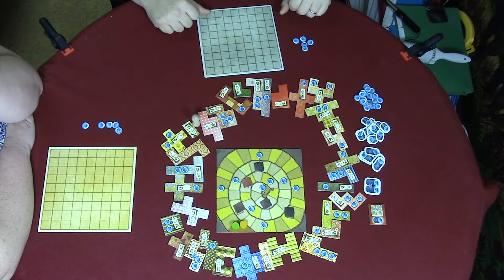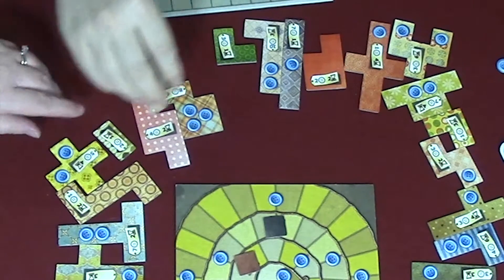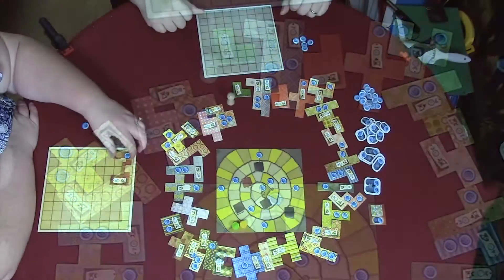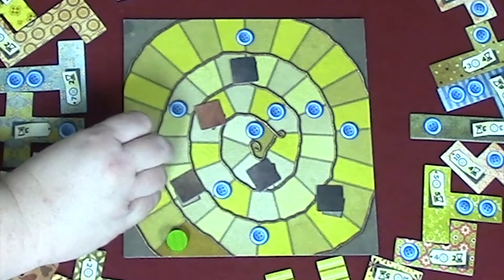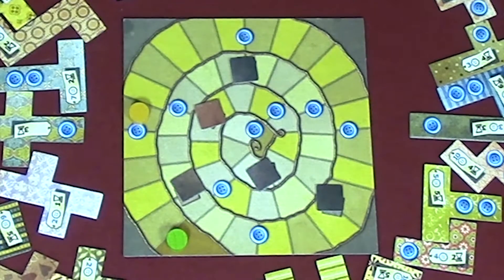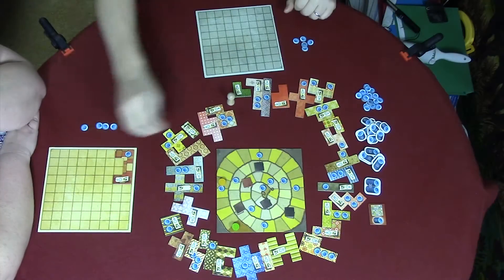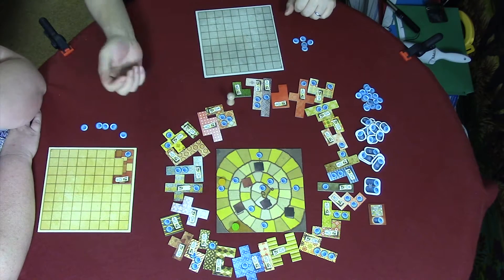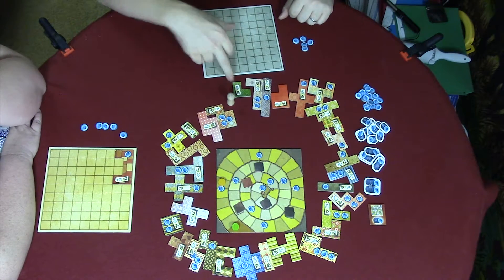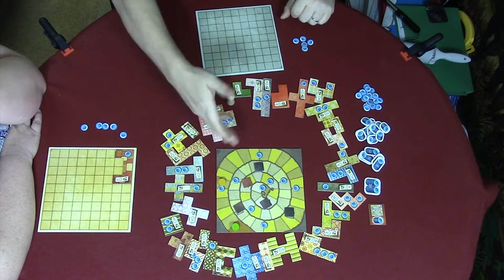I'm going to buy a tile. I'll go here, so I'd move that there. She has to pay the cost, which is one button, and then she moves the time token, which is five. So I get paid one button. Now, whoever is behind goes first. So I'm behind five spaces now. Say I bought a tile that would only move me up three — then I go again, basically, until I pass whoever's in the lead.